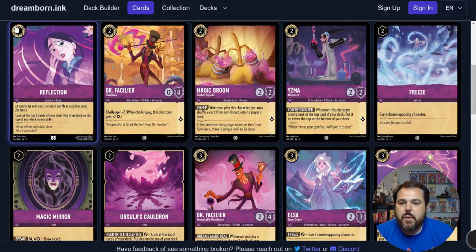Reflection is a 1-drop action, a song, and it is inkable. It looks at the top 3 cards of your deck and you can put them back on top in any order. This card is absolutely trash — do not play it anywhere. Information is good, but this does not let you do very much with it. If you've got 3 bad cards on top of your deck, you're still going to have to draw those 3 bad cards. You can't get rid of any of them, you don't draw a card from it. You can sequence your draw a little better at the cost of a card and 1 ink of tempo. Just not worth it.